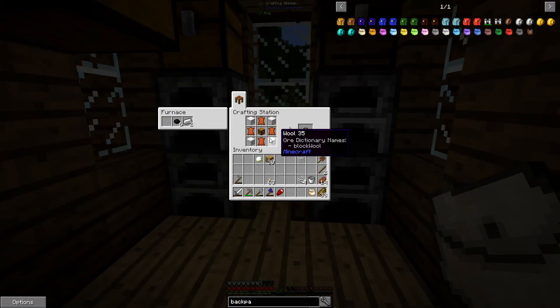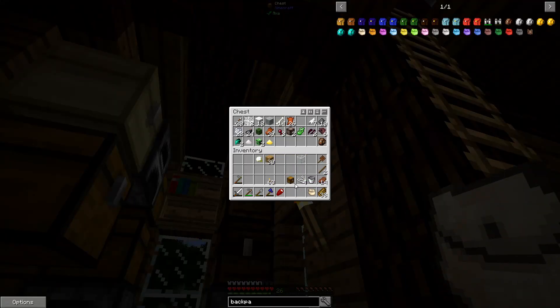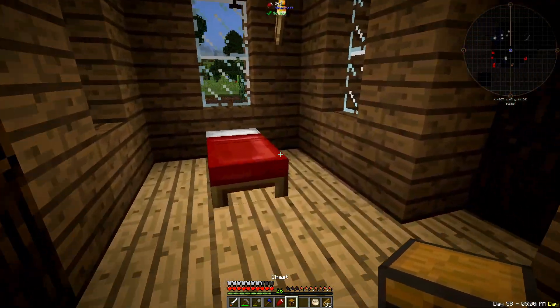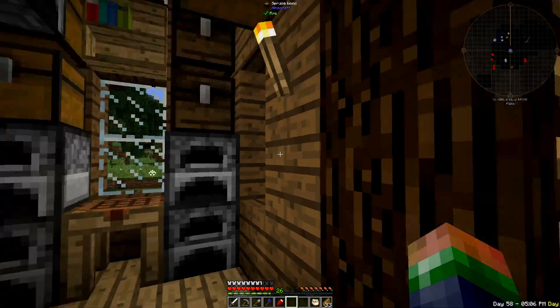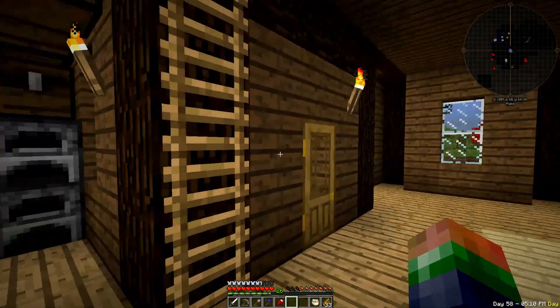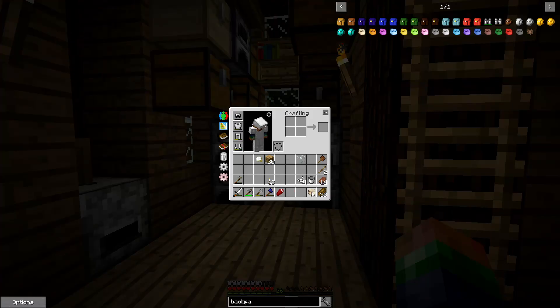Very cool! Now we can actually be out, adventure a little bit longer, do things for quite a bit longer. Down there mining, you guys know how it is — all of a sudden your inventory fills up and you've got to come all the way back. We'll build more chests down there, but it's just not efficient. Now we've got a little more efficiency here with this backpack.